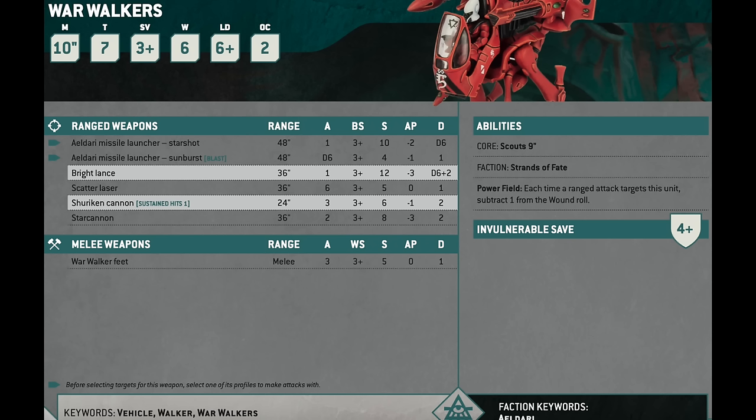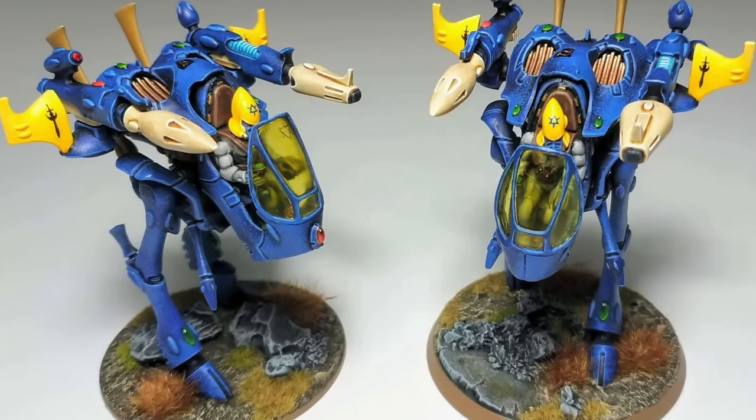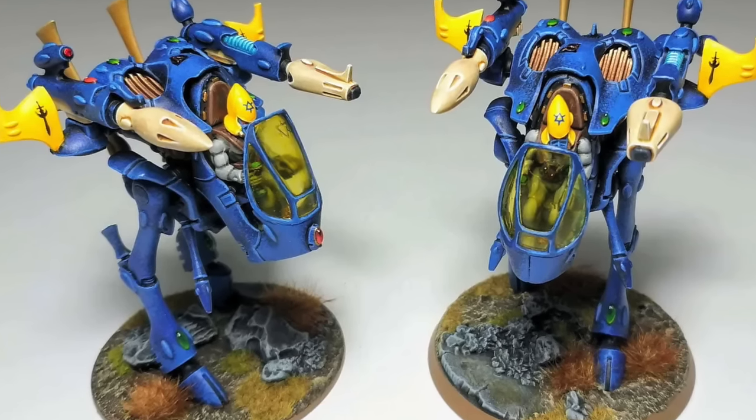At 110 points, they can take any two Eldar heavy weapons, including the Bright Lance, Star Cannon, Scatter Laser, Eldar Missile Launcher, or Shuriken Cannon — and the two heavy weapons don't have to be the same. You could throw a Bright Lance and a Star Cannon on there if you wanted to.